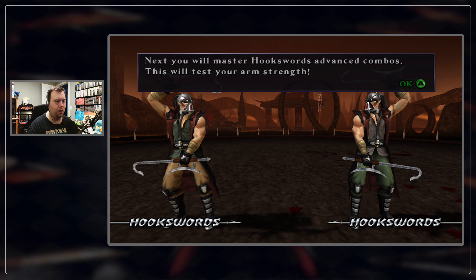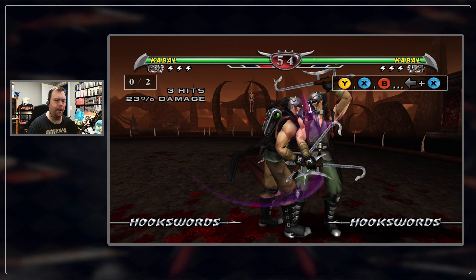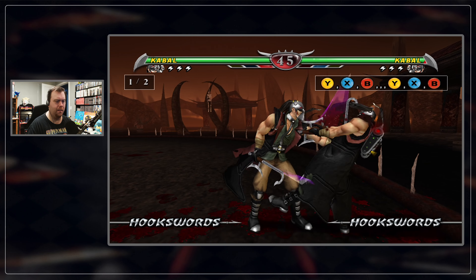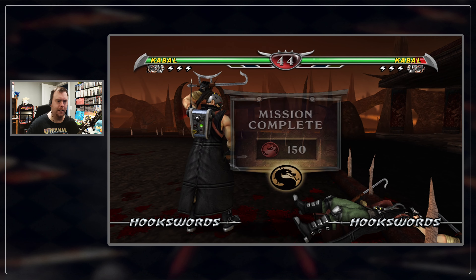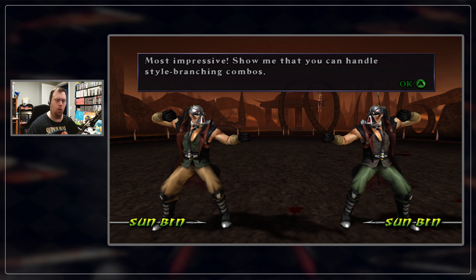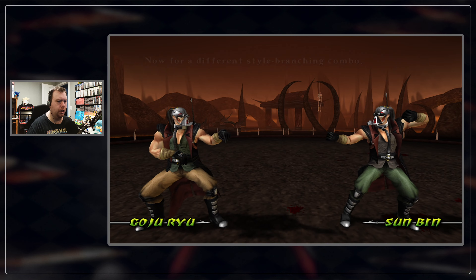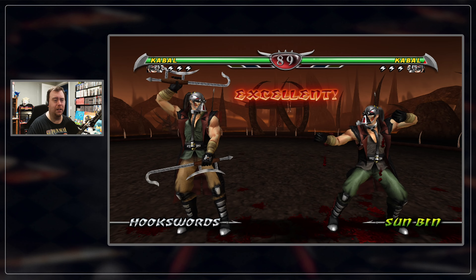Next we'll master the hook sword advanced combos. Okay. Ugh, come on man — oh, that timing. You almost have to do the second part of that right away, otherwise I think the last hit would miss. Some of those you've really got to wait, and some of them you've just got to go right in immediately and get that combo. So just keep that in mind. Little basic one there. Style branching combo. That was not really that good of a combo. I was just kind of weak, man.